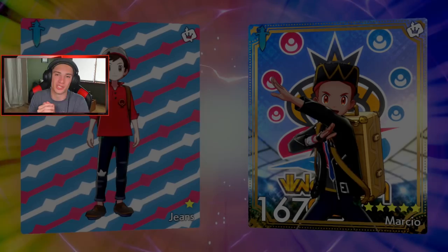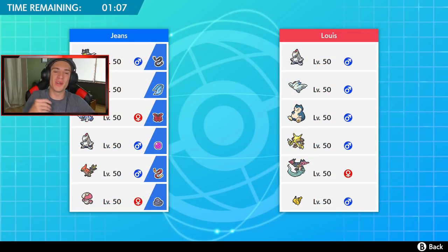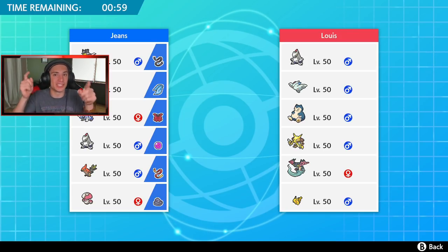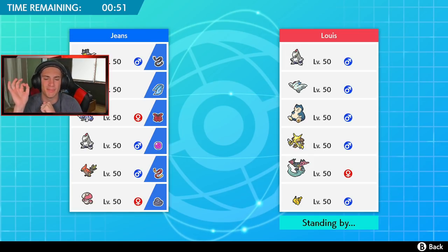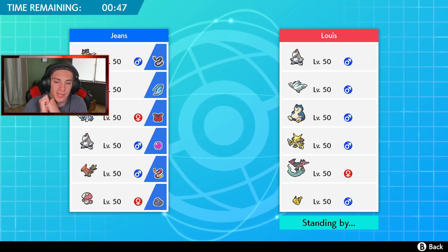Let's hop into our third and final battle and try to go perfect record with Urshifu. Going up against an Alakazam team — I cannot wait to use Alakazam. This guy has Duraludon, Togekiss, potentially Belly Drum Snorlax, Alakazam, Dragapult, and Pikachu. I think Talonflame definitely rocks out as a lead. I'll bring Amoongus so I can put Pokémon to sleep, and if he goes Belly Drum I can Clear Smog.